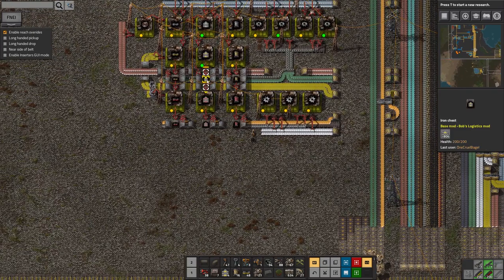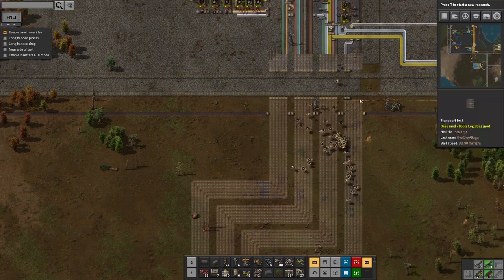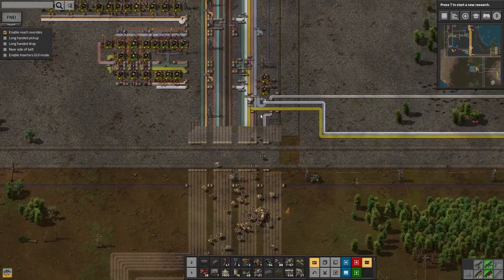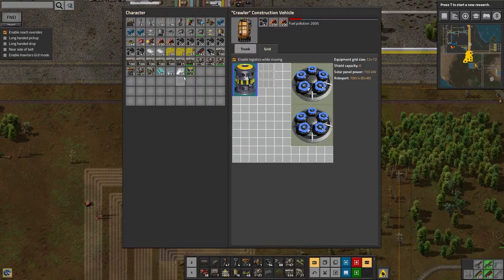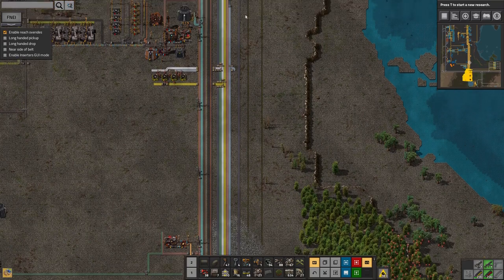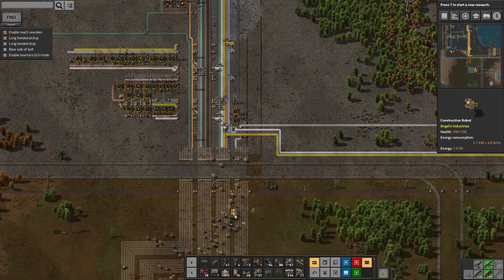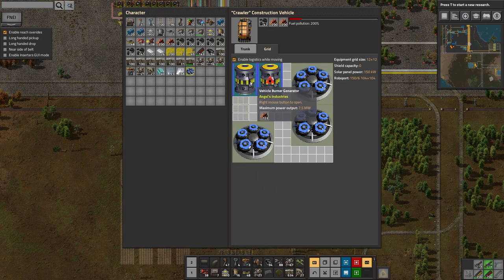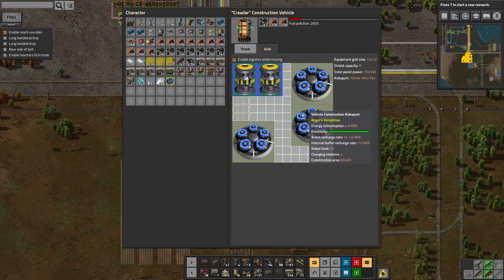Another 800 belts — that's going to take some time. If I build another couple of roboports and add them to this vehicle's grid, suddenly it can use another 50 bots at a time. I'll load the other one in here. Right — I've been not exactly putting it off, but I haven't been getting on with the next step, which is the actual construction of the red circuits. That's going to be a big job.